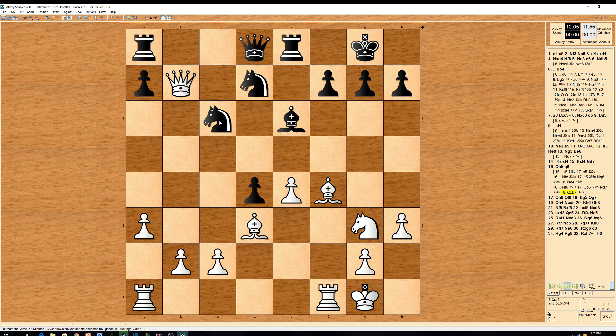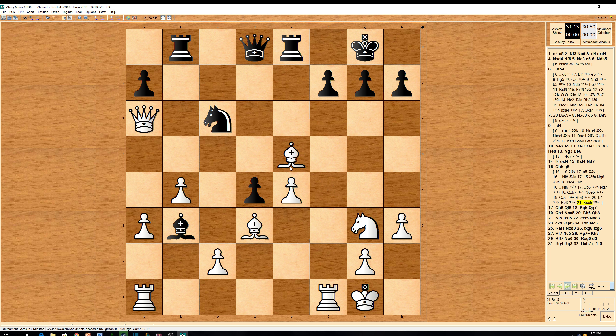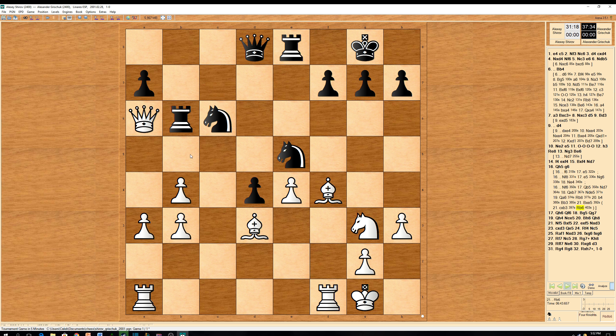Queen takes on b7, knight d to e5, and queen to a6 — getting away with that poison pawn. Rook to b8 and b4. Then bishop to b3, a tactic, a complicated idea. Bishop takes on e5 would follow. Or there's c takes on b3, and rook b6 first, and then you can take on b3. This is a geometrical idea, because the queen ran out of squares.